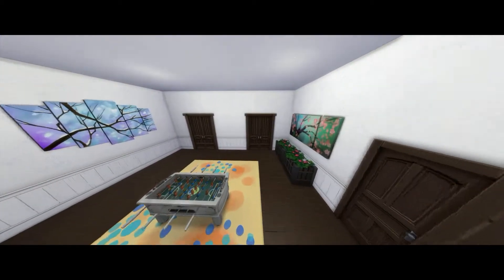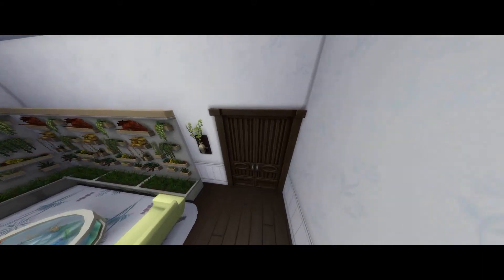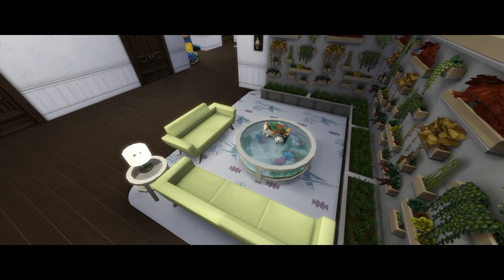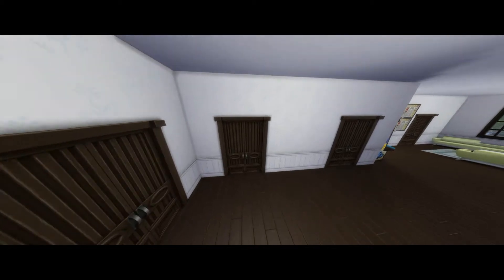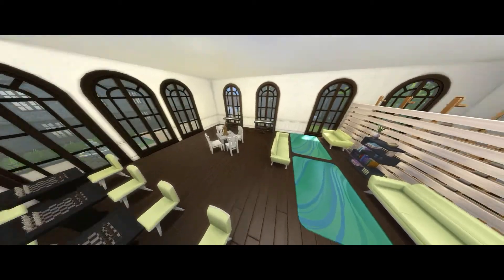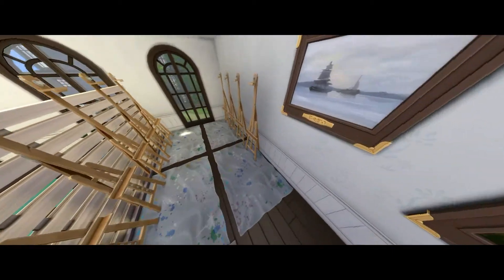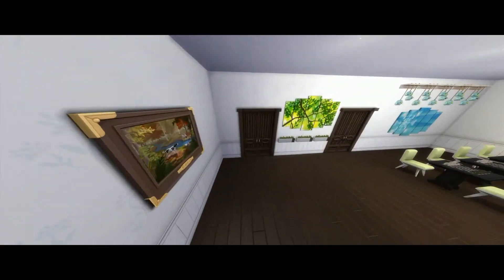We continue through these two doors into a little seating area with a stairwell. There's a Seasons pot plant on the round table — really cute. This is the activity and skill building room: you've got chess tables, a Don't Wake the Llama game, a couple of keyboards, a bookcase with seats, and then easels separated by a half wall with mats on the floor so you don't get paint on the wooden flooring.